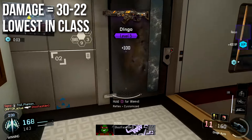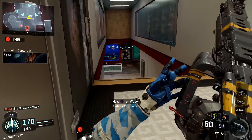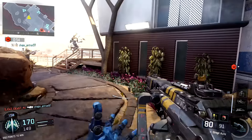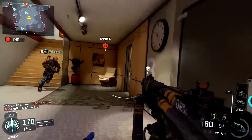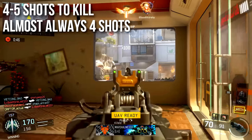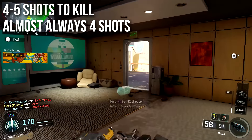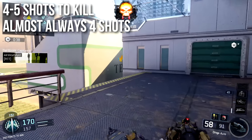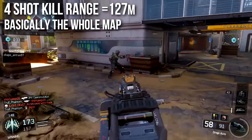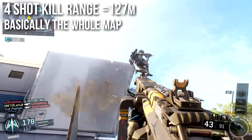It'll deal 30 damage up close, and then at very long ranges it'll decrease down to 22 damage, giving it the lowest damage in class. It actually deals less damage per shot than the 48 Dredge, which is kind of sad. You'd figure that would be the low damage one, given how fast it shoots and the burst nature and all that. But the lowest damage LMG in the game is actually the Dingo. What this means for you is that it is 4 or 5 shots to kill depending on your range, but it's almost always going to be 4 shots to kill — because like the BRM, it has an absurdly long maximum damage range, or 4-shot kill range in this instance, which is 127 meters.